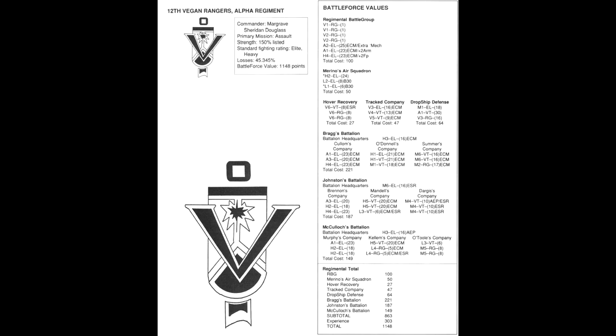200 years later, the 12th Vegan Rangers continued to grow and prosper. Throughout the second and third succession wars the rangers completed a number of tasks for the Davian government while resisting offers to join the regular military. Today, Sarah Nelson sits on the throne at Verde, with her most loyal subject Margrave Sheridan Douglas. She's expanded the 12th Vegan Rangers into four regiments of independent troops who contract for the Federated Suns, Princes of the Periphery, and also for the Lyran Commonwealth. Currently all four regiments are employed by the Federated Suns, who pay a premium for their continued loyalty.